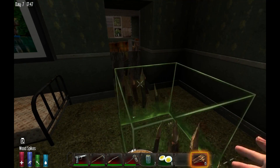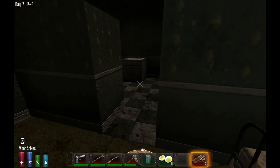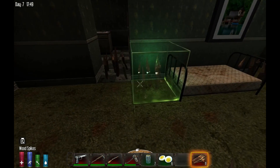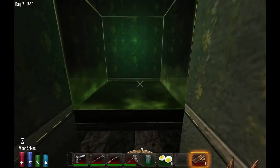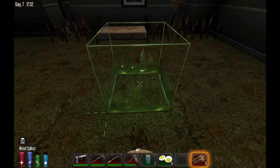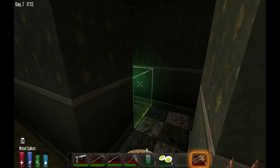The key to this strategy working without getting yourself in a bind is that they have to come in one way or the other — they're going to find a way to get to you, there's basically no doubt. So we're staying up here tonight. I'll do a little time lapse here.